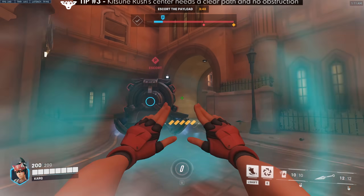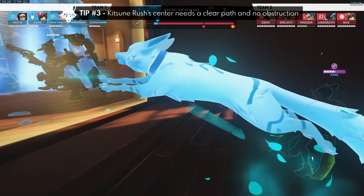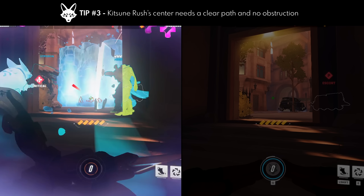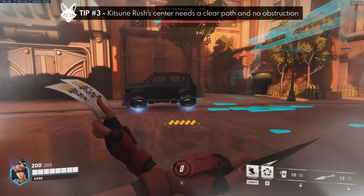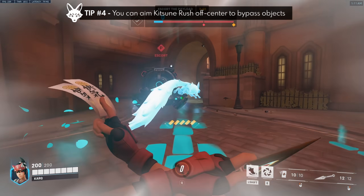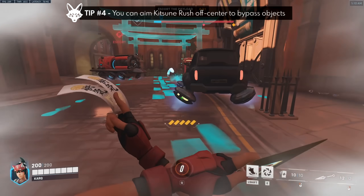Tip number three is to always make sure your position and crosshairs have a clear path for the Kitsune Rush to travel to. You can completely mess up your Kitsune Rush if the center of your cast hits a wall — here's how I messed it up in first person: the center of it touches too much of the doorframe on the right. Here's how I should have done it: way more to the left. Objects like this car and even the payload will also stop your Kitsune Rush. A bonus tip number four is that you can work around certain objects by ensuring the center of the cast is off-center — a little bit to the left or right — and then you'll be good.